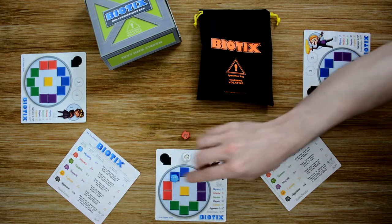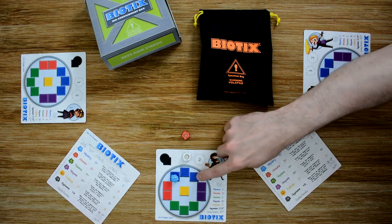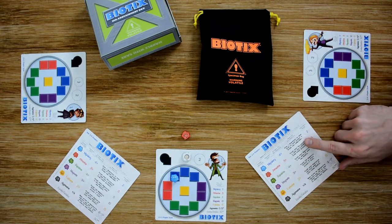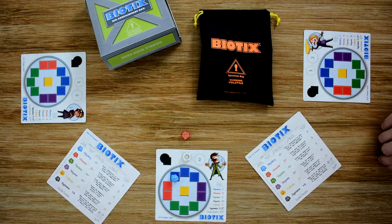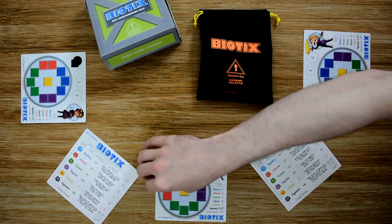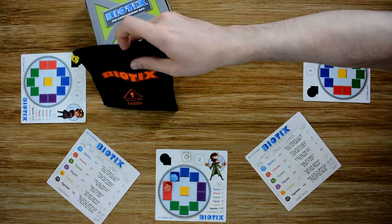For example, if we place our blue and we had three additional blues, meaning more than the number of slots, we would trigger a bioreaction and resolve the effects listed on the quick reference guide. A bioreaction can happen at any time during any player's turn, and when it happens, you resolve it in clockwise order. If multiple bioreactions are triggered by different players, you resolve those in clockwise order. After the first placement, the player places the second one, then passes the bag to the next player.